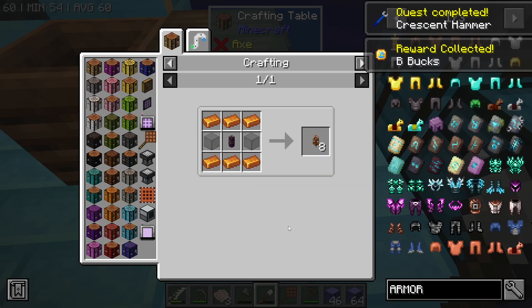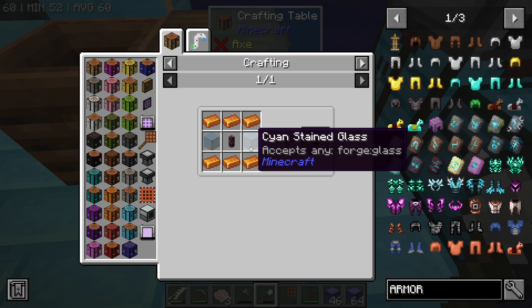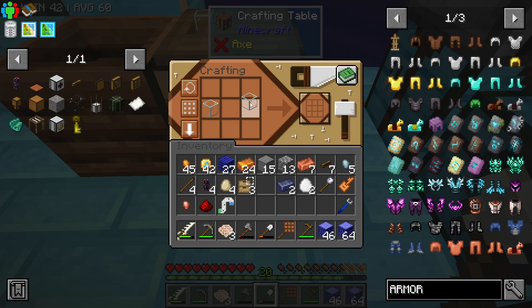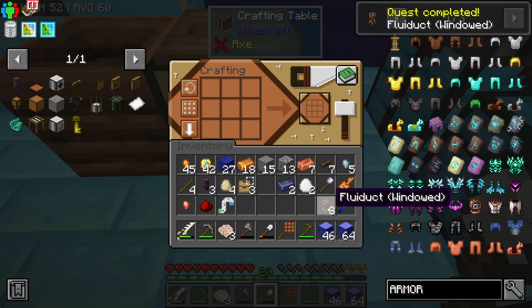So now I need six bronze, two glass, and one fluix duct. I should have the two glass, six bronze, and one fluix duct pretty easily. That gives me eight — windowed fluid duct.